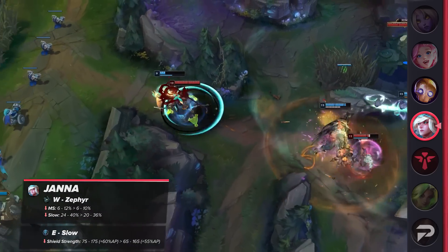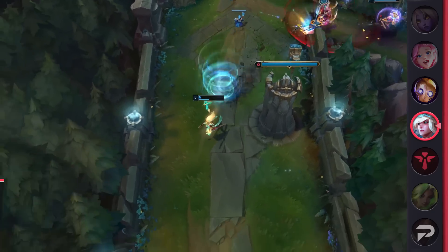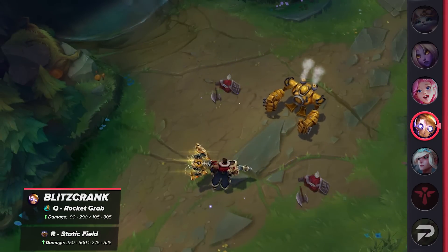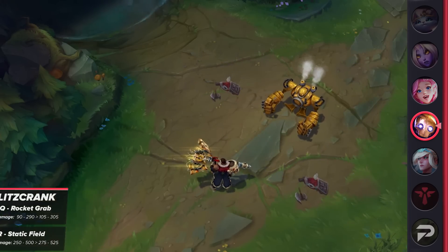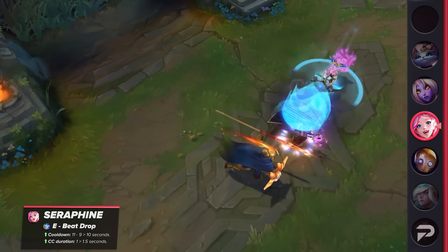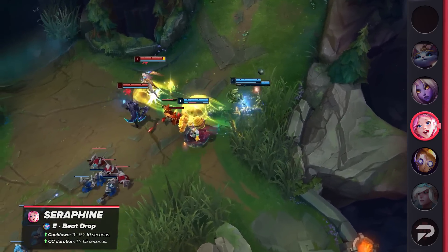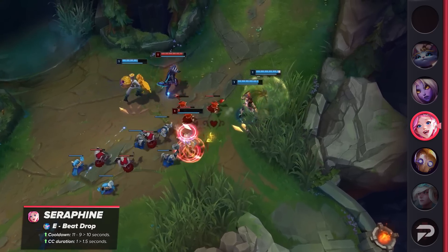As enchanters have seen massively improved performances across the board, the one designed to counter them all is up for a buff. Blitzcrank hasn't been performing too well recently, so he's receiving damage buffs to his Q and his ultimate — ensuring that if he does land a hook, it'll be much easier to 100 to 0 his target. One more upcoming buff is for Seraphine. Her E is having its cooldown changed: rather than scaling with rank, it'll be set at 10 seconds flat, but more importantly, the CC duration is being increased from 1 to 1.5 seconds. The increased utility should help her stand out and play more of a supportive role during the laning phase and teamfights.